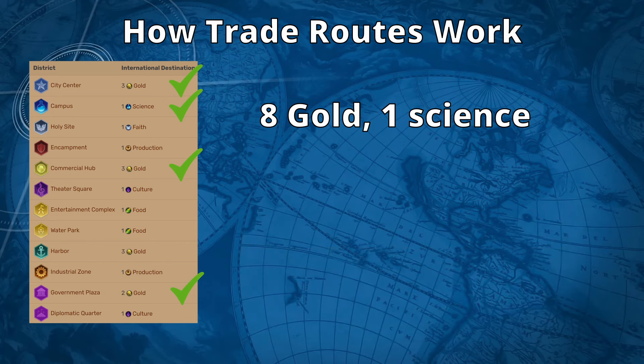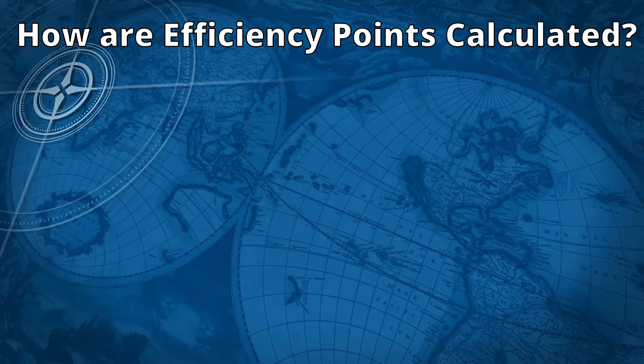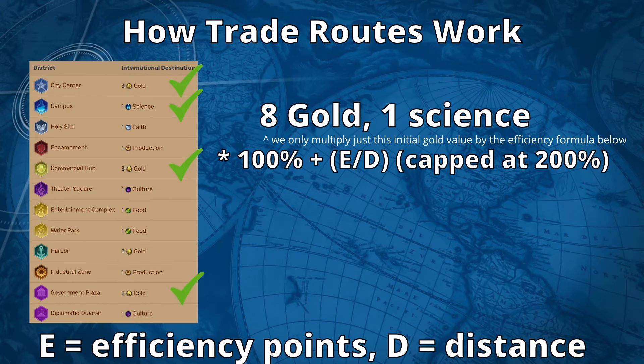Next, an efficiency modifier is used to multiply the base gold yield of the trade route up to 200%. The efficiency of a trade route is calculated as follows: 100% plus the number of efficiency points divided by the distance of the trade route, capped at 200%. Efficiency points are gained by traveling over the following features: 2 points per water or canal tile, 2 points per railroad tile, and 15 points per mountain tunnel. In simple terms, in order to achieve the maximum efficiency on a trade route, we just need 50% of its length to be stretched over water or railroad tiles.